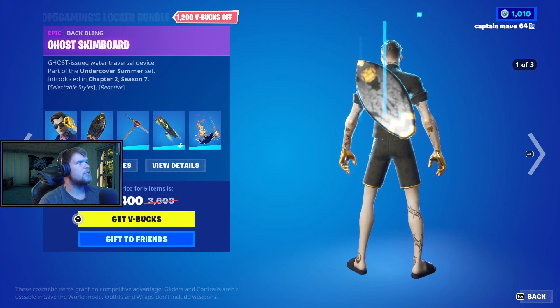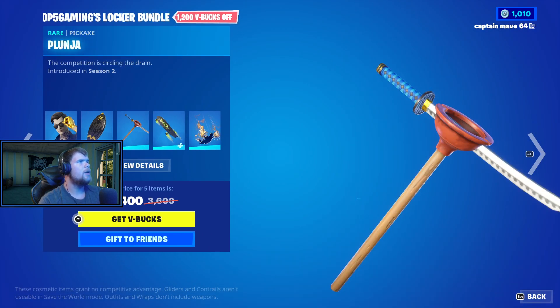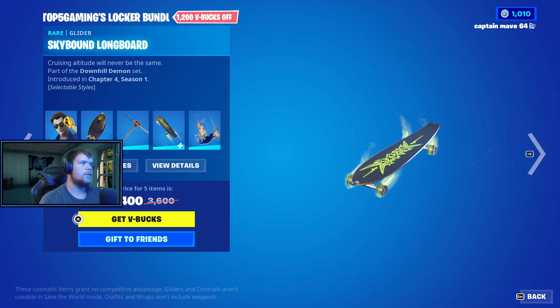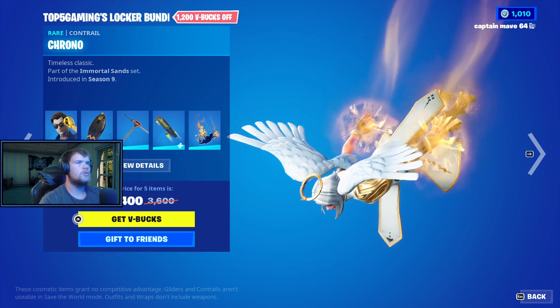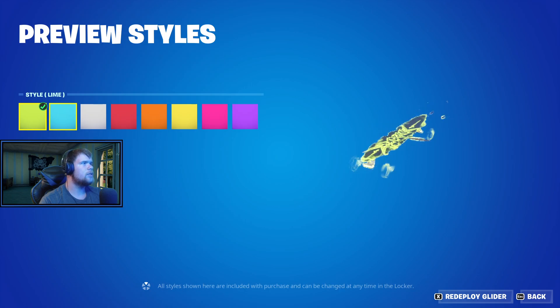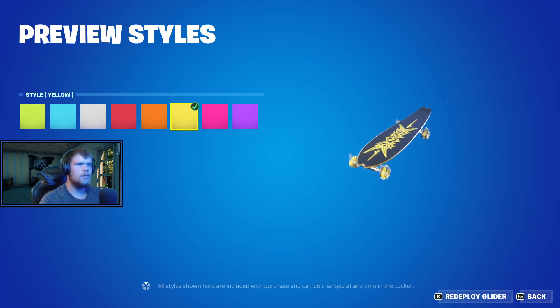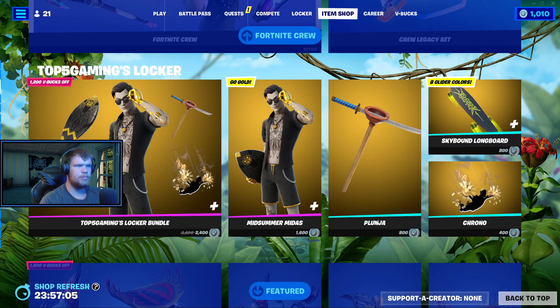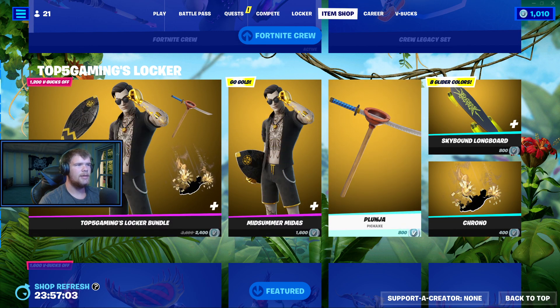So we have the Midsummer Midas, the Ghost Skimboard, the Rambling with the Plunger Pickaxe, the Skyboard Longboard — that's a really good pick actually — and then the Chrono Contrail, which is really good as well. It has gold inside too, which is really cool. I like this locker bundle; it's probably one of the best because it all kind of goes together.